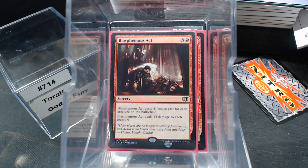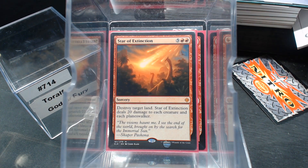Blasphemous Act deals 13 damage to everything. But Star of Extinction deals 20 damage to each creature and each planeswalker — that should provide an ample amount of non-combat excess damage.